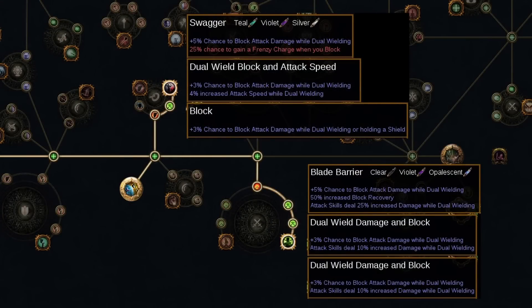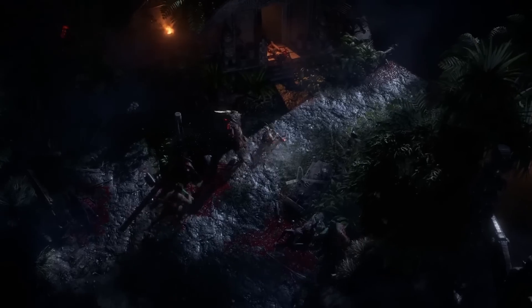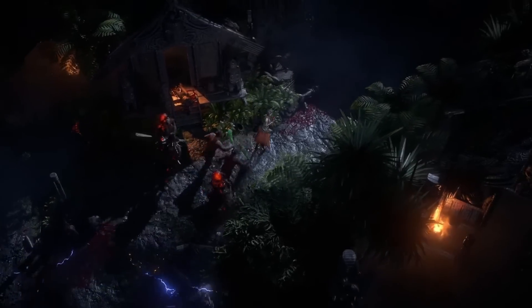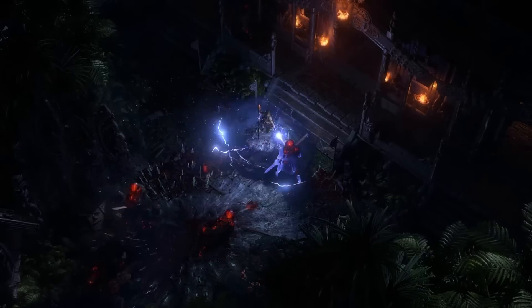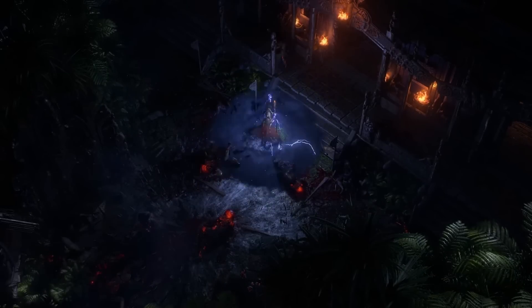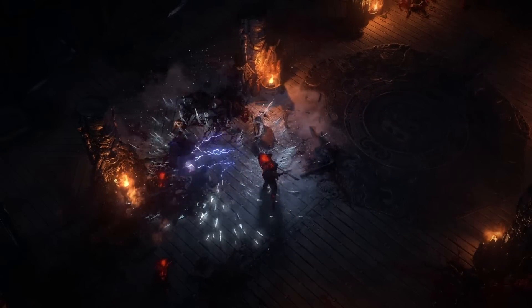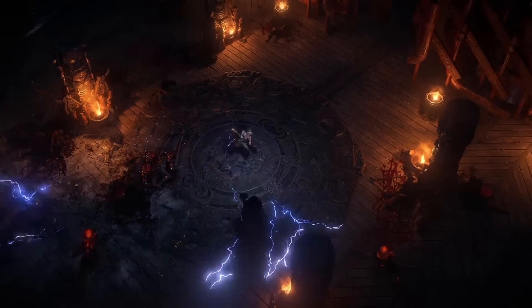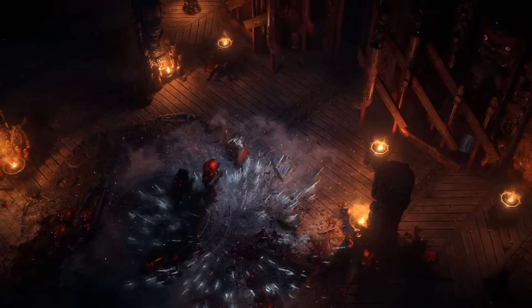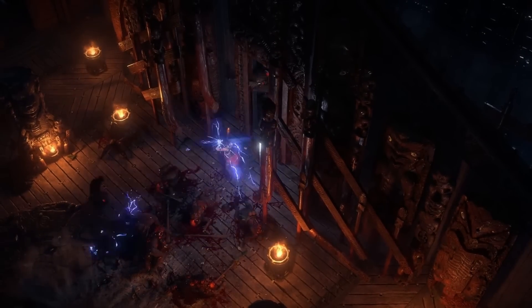Dual wielding inherently grants 15% chance to block attack damage, and you can gain another 22% from the Swagger and Blade Barrier passive skill tree wheels located right next to Versatile Combatant. But gaining lots of attack block on a dual wielding build is far more difficult than a shield or staff setup. Using a staff with this keystone is also doable but less favorable, since the staff block nodes are all the way up near the Templar start location, though the staff mastery granting recovery on block may be worth it for mapping.